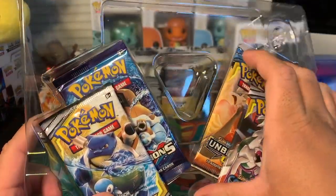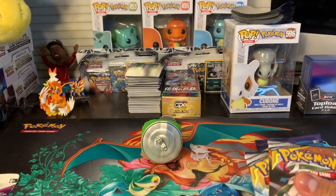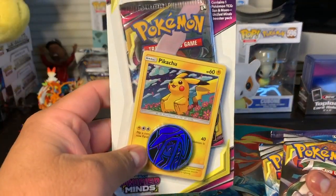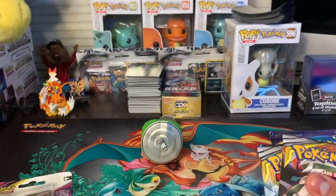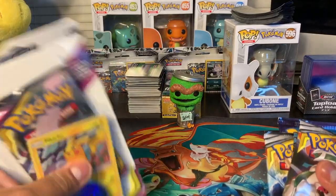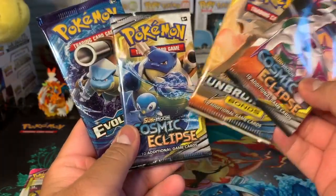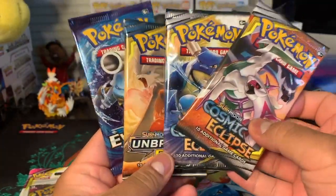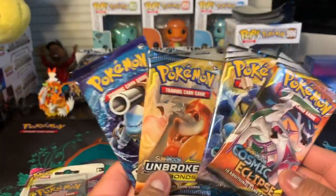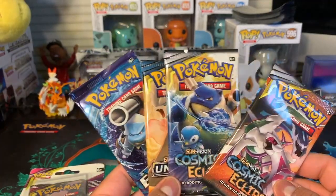Looks like we get four packs, and since we only get four packs I also got this Unified Minds booster. Let's open these — oh look, two Cosmic Eclipse! Now that's weird: this is a Sword and Shield box but there are no Sword and Shield packs in here, not even a regular Sword and Shield. But that's fine, I don't mind opening these.